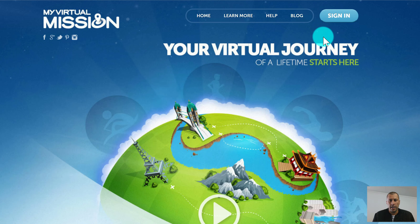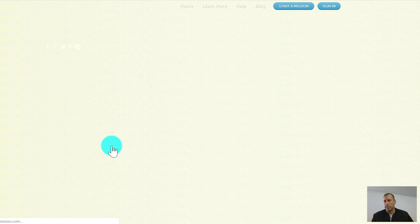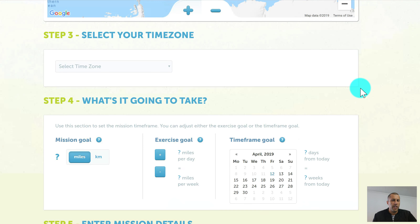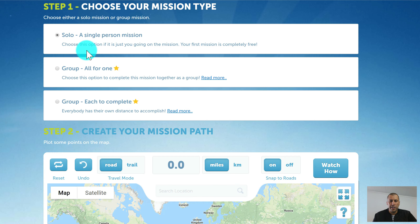We're going to jump right in here and click the Start Mission button. I'm going to do this as if I am a completely new person to the platform, so right now we are on the Start Mission page. This is where we create our mission. The first thing we need to do is choose which type of mission we're going to create.